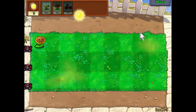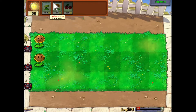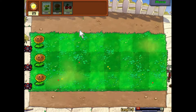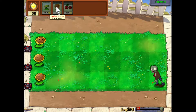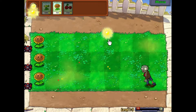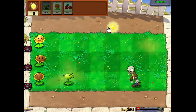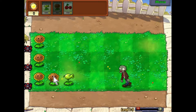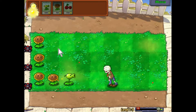Sun is important — you need sunflowers because the sun that falls from the sky isn't enough to power through later levels. It might be enough on some of these first levels, but definitely not later on. Each card has a reload time before you can use it again; a cherry bomb takes a very long time to reload.